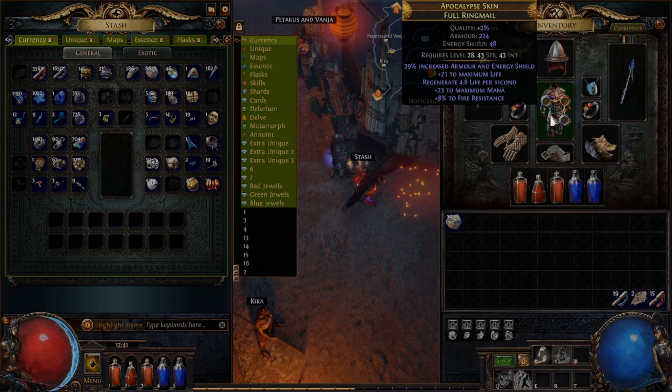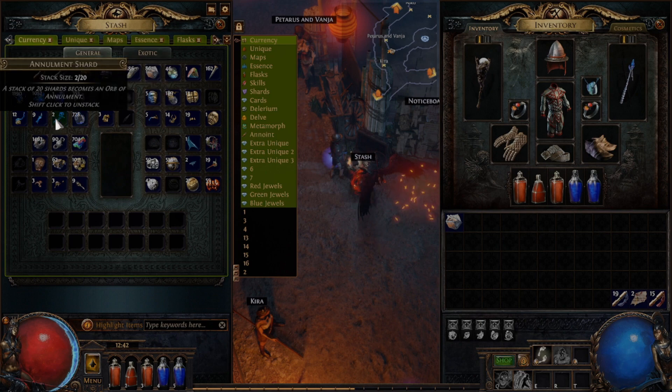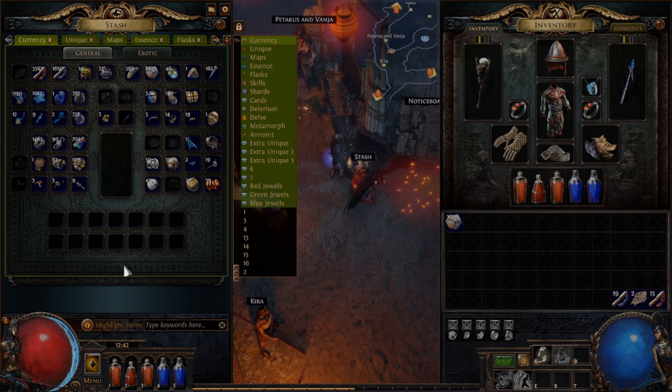Hovering over the item will give a description, as well as helpful hints, like this one for Jeweler's Orbs. It mentions that the item's quality increases the chance of obtaining more sockets. So if our armor were all the way up to quality 20%, which is the ceiling for quality on items, it'll improve our chance at getting the max number of sockets for that item. Also, some items have shards which, once you complete a full stack, will create an orb or full item. Alright, here we go — time to go down the list.